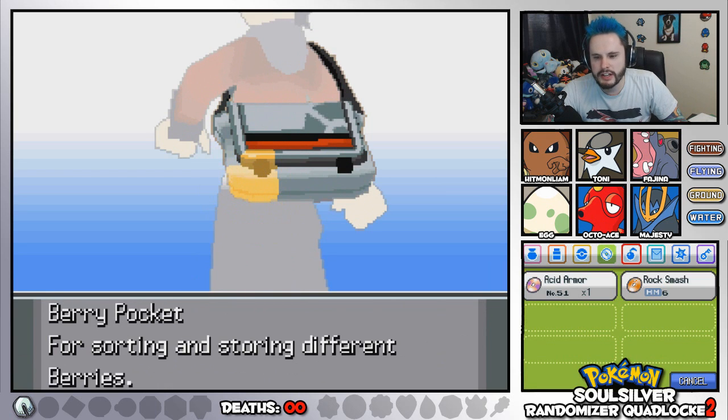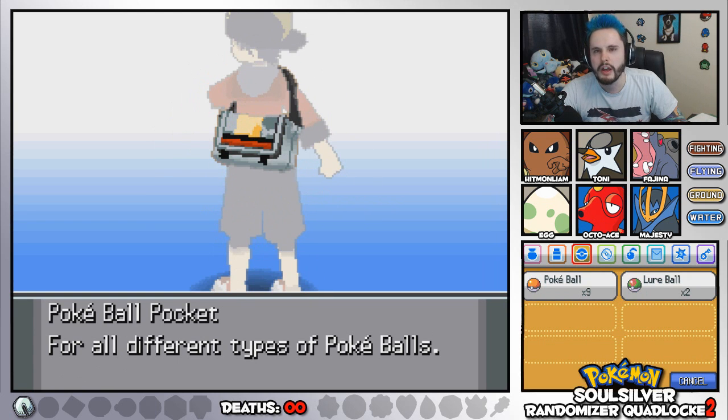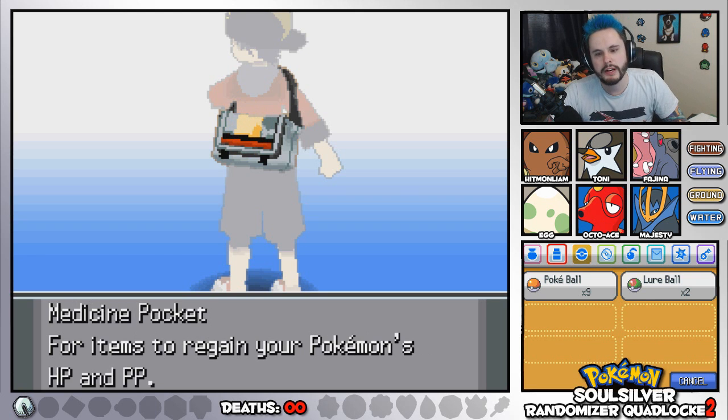The question of the day is: where is your favourite place to fish in the Pokemon world? For me, I like fishing off the coast of Azure Bay in Pokemon X and Y. There's some very nice Pokemon in that area.